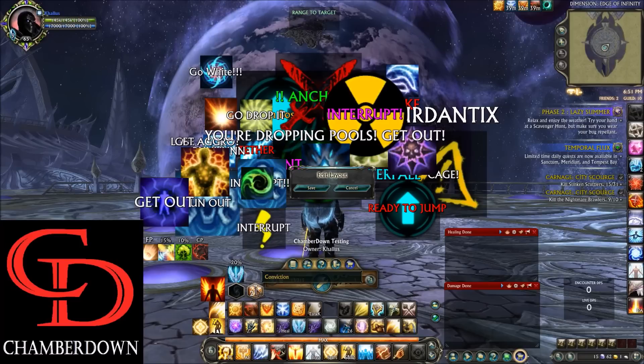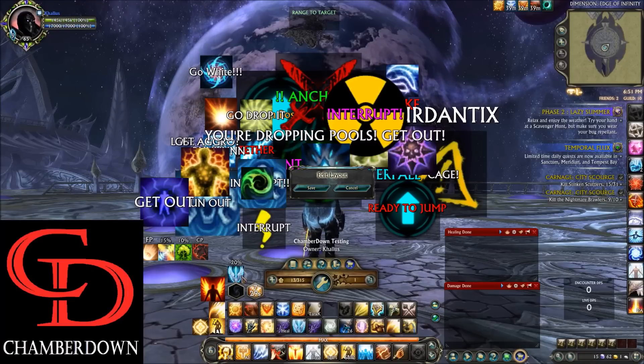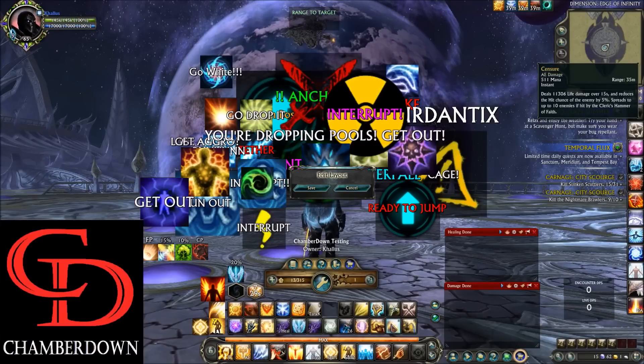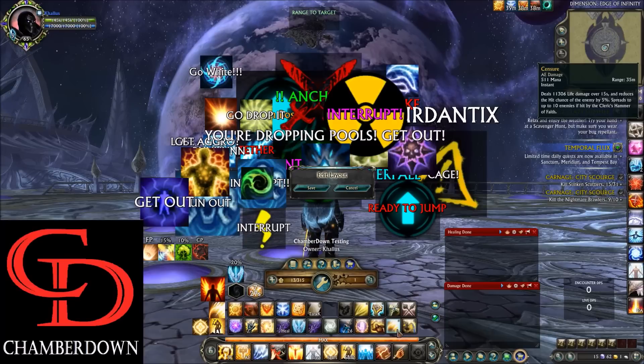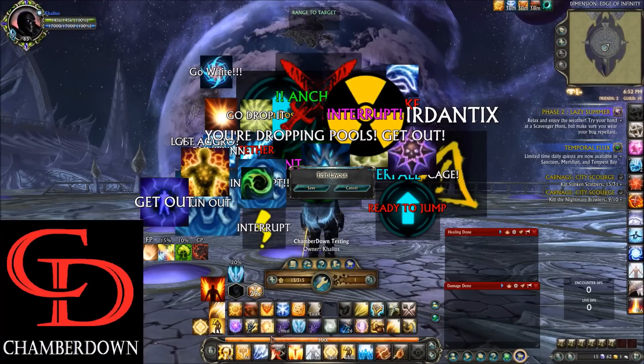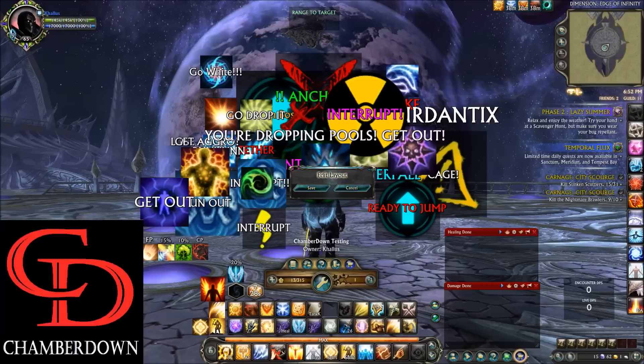Over here, this is actually from the Rift UI — it will tell you how many convictions you have and how long they'll last. You get one conviction every three or four seconds, and also from using Justicar abilities. Over here is your Doctrine of Glory buff timer, which only lasts four seconds — so you can track it to know when to chain another cooldown if a burst phase is ongoing. Down here we have Censure tracking — it's important to keep this DoT up because it reduces enemy hit chance by 5%. At the bottom, Resplendent Embrace and Total Assurance timers show how long those buffs last.